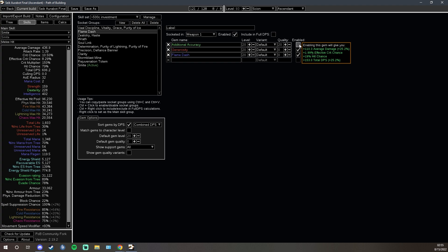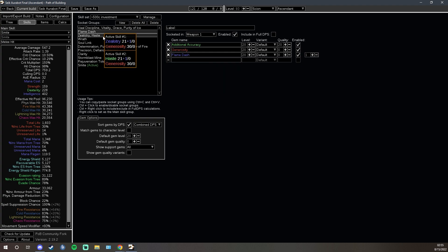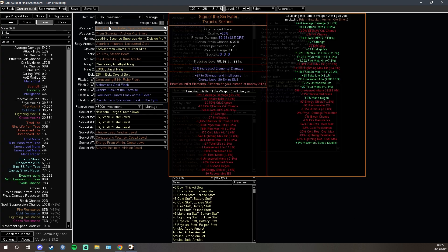Now that we've thrown the order of things we're going to talk about completely out of whack, let's go back and finish what the Aurobot provides. The big damage buff is the level 30 Smite granted by our unique Scepter, the Sign of the Sin Eater, which gives a level 30 Smite equivalent to over 600 flat added lightning damage — that's like three level 20 Added Lightning Support gems. This is absolutely crazy. Going from level 20 on your Smite to level 30 is ludicrous.